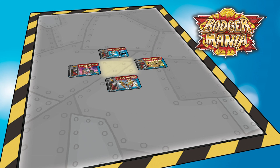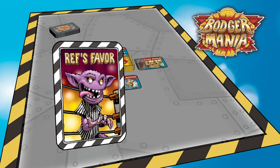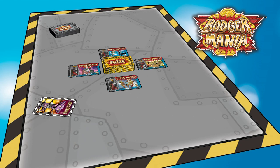Shuffle the prize cards and place them face down in the center of the table to form the prize pile. Shuffle the fight cards and set them aside — the fight cards are the main deck for the game, and players will draw from this deck each round. The player who most thoroughly read the rulebook takes the ref's favor card, which allows that player to break ties during fight night, at least until another player catches the ref's eye.